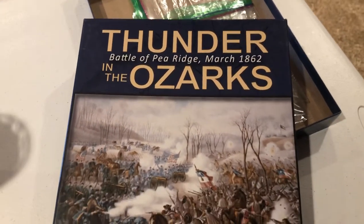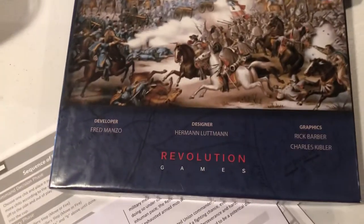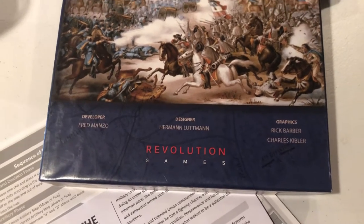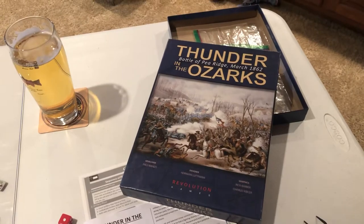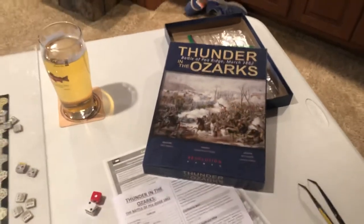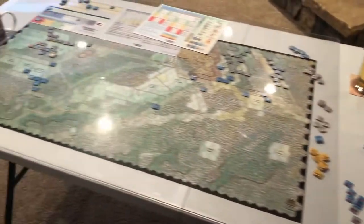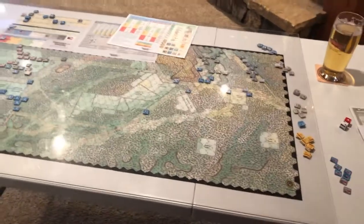Today we're going back to March of 1862. This is, as most of you probably know, a Herman Luttmann design from Revolution Games. I played Kernstown earlier this year — that's in the same system. This is Blind Swords. This is actually the first game I bought in the system, and I've played a scenario or two before.